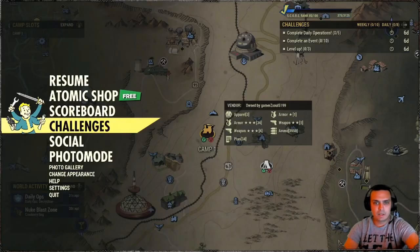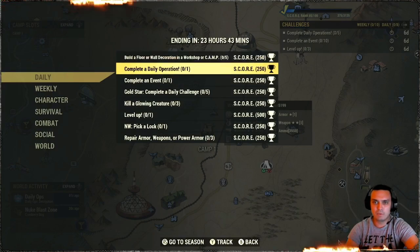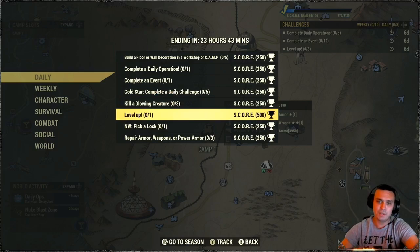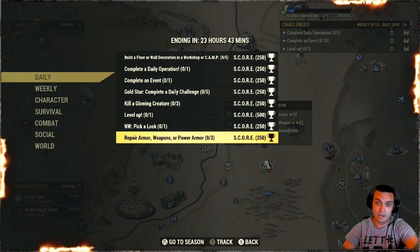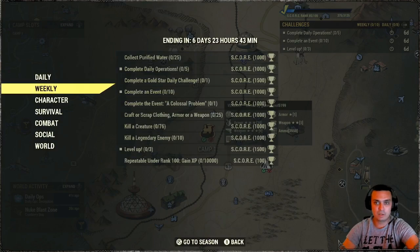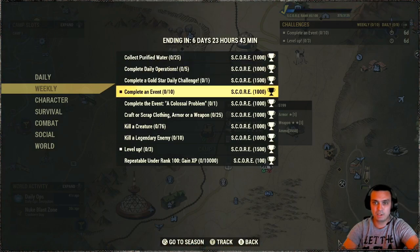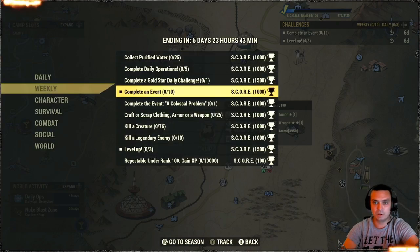Now let's take a look at the challenges. For the dailies, we've got: build floor and wall decorations at a workshop or camp; do the daily operations; complete an event; do all five dailies — this gets triggered automatically; kill three glowing creatures; level up; Nuclear Winter pick a lock; and repair armor, weapon, or power armor any of those three times. That's all pretty straightforward. Then we've got collect purified water, complete five daily operations, complete a daily challenge — like if you do your daily gold challenge today, that will trigger automatically.